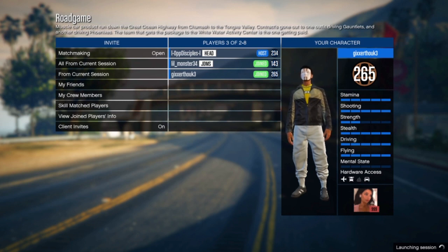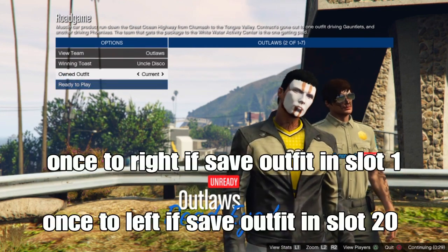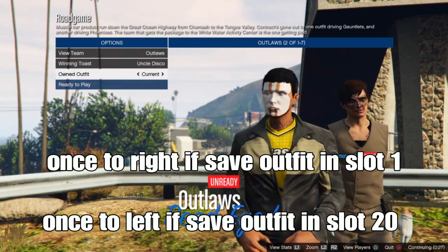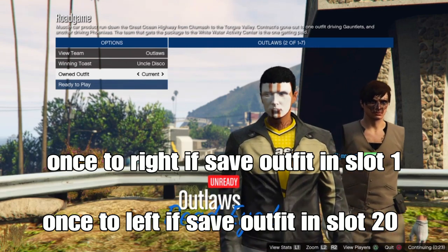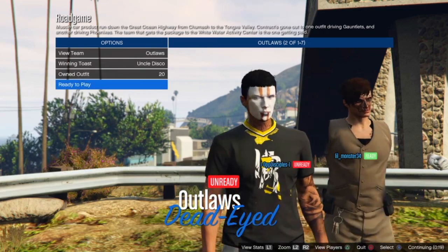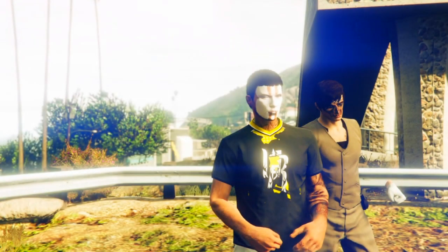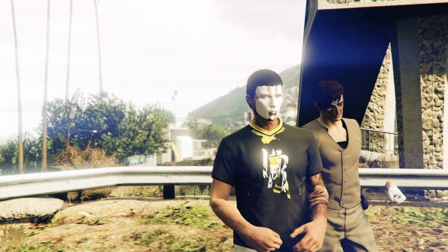While still loading in, wait a couple seconds. Go one to the right or one to the left to save your outfit in slot 1 or slot 20 - for me I go one to the left since I save in slot 20. If you see it working like in the video, just ready up. To get the visible arms, pull out your piece or a breather-type mask and leave the mission.